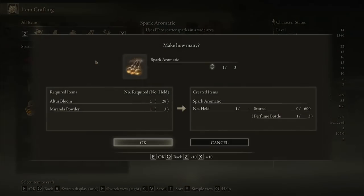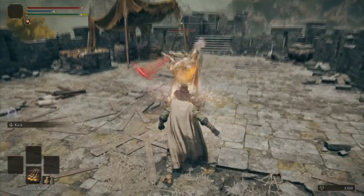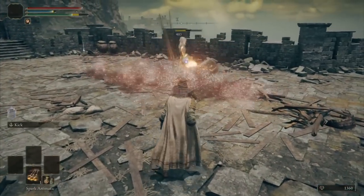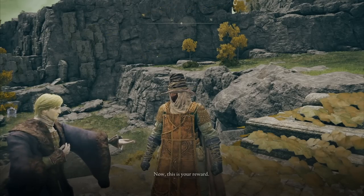After crafting some explosive perfumes, I completed Caelid Heights' quest by killing the commander of the fort. Spark Aromatic is surprisingly powerful in my opinion. By doing this, I was rewarded with an Earthsteel Dagger — now I have a melee weapon to defend myself.